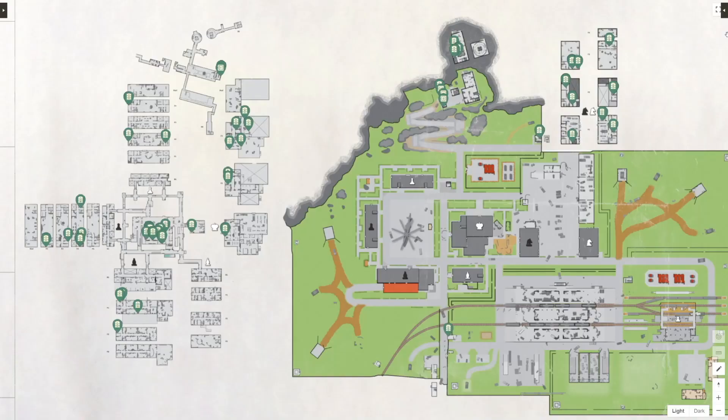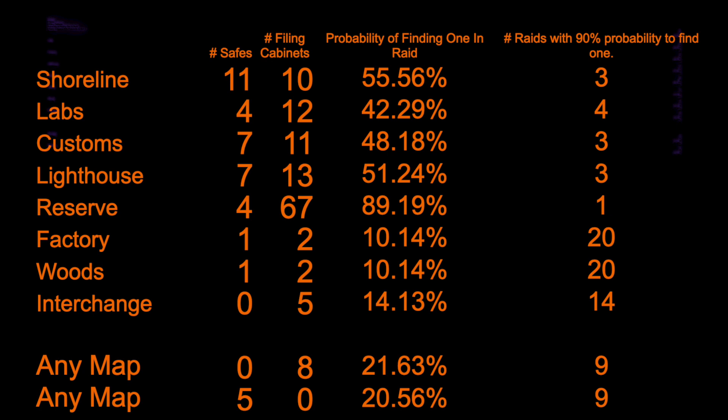The two buildings with the most filing cabinets are Black Knight and King, with nine each. The most filing cabinets are actually in the offices by map room and in map room itself — there are twelve in there, but that's probably the most contested area on Reserve. Here are the stats I just mentioned. These stats are calculated based off sample observations, so they could be different in real life. They're also subject to change.